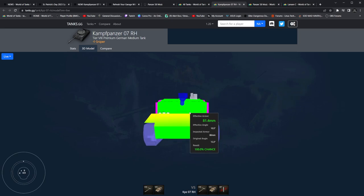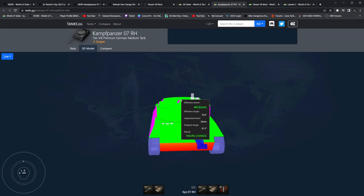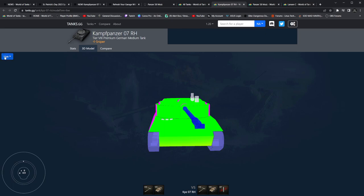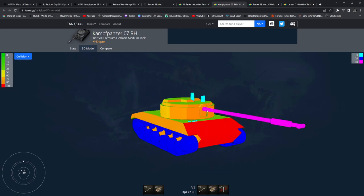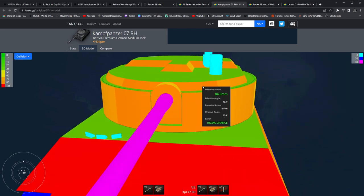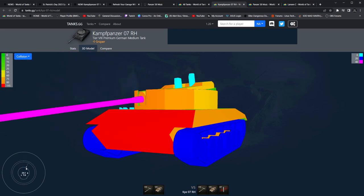But other than that, you can aim directly in here, break the gun, overmatch the roof — 25mm. You've got some 80 up in the top. Actually, let's switch over to collision. There's the 80. That's a funky looking turret. And is it oscillating? There's the oscillating turret. That's pretty cool. It's going to have some good reload times.